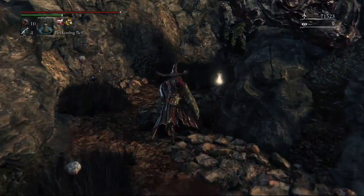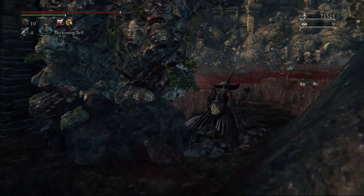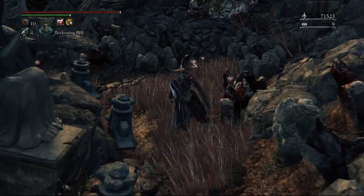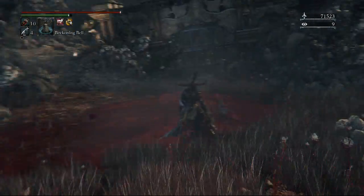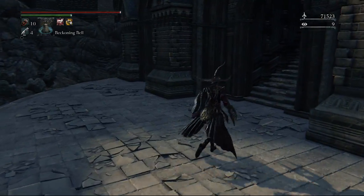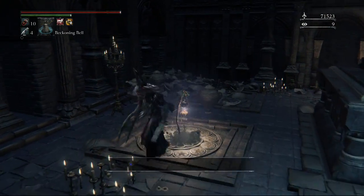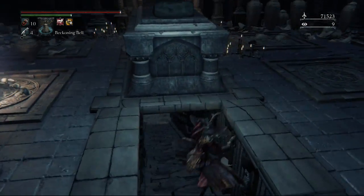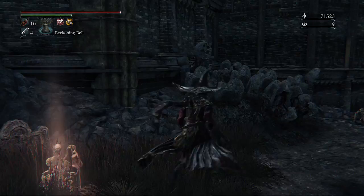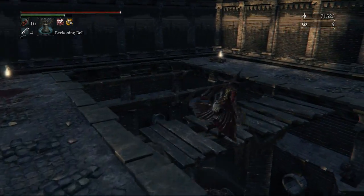Now heading straight ahead on the main path, we get to this other lake-river of blood. There are two items around here — one to the left which is a completely new outfit, and another to the right behind this statue which is going to be some madman's knowledge. Before heading to that item on the little hill to the left, we're going to come up the hill to the right and head into this pretty big building. In here there's going to be a lamp — I totally missed that lamp on the blind playthrough. There's also going to be an NPC we can summon if you're having trouble with Ludwig or the stage in general.